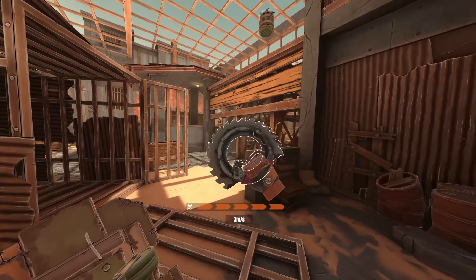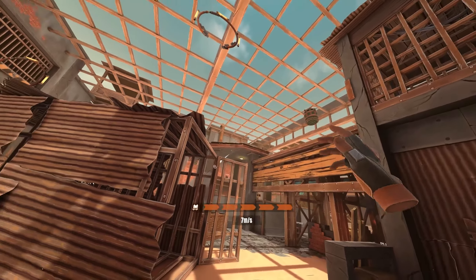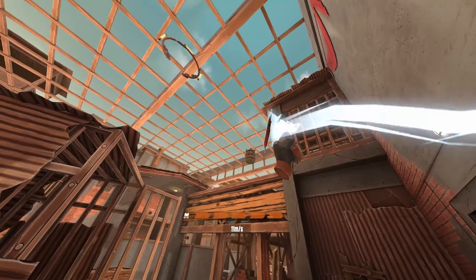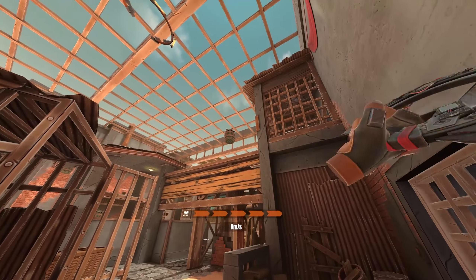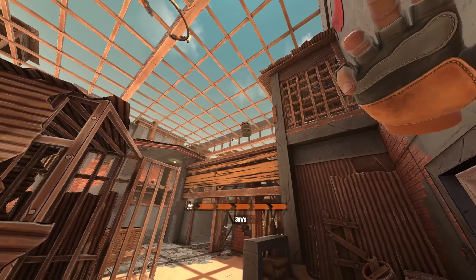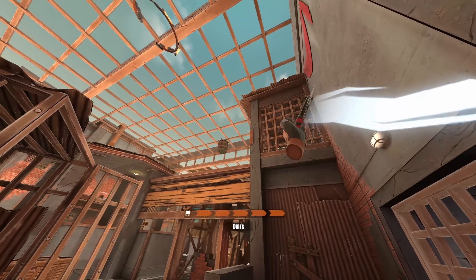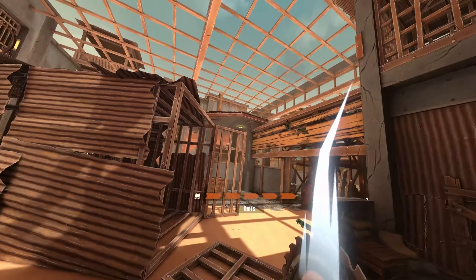Everything is about this disc here. You can throw it with the grip button. Look at this — it flies around. You can also control it during the flight when you throw it very slow. You can control the disc and then pull it back. For example, you can destroy objects with it.